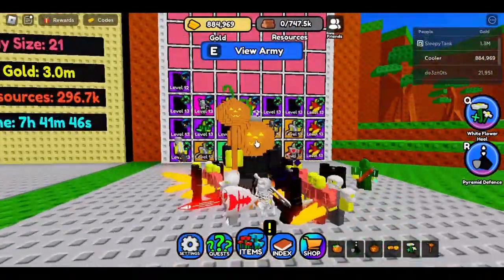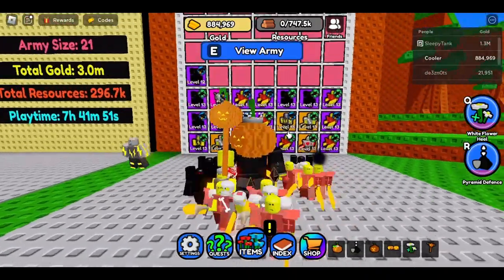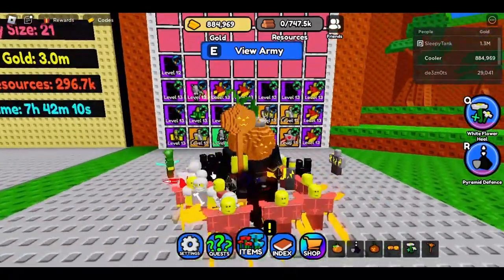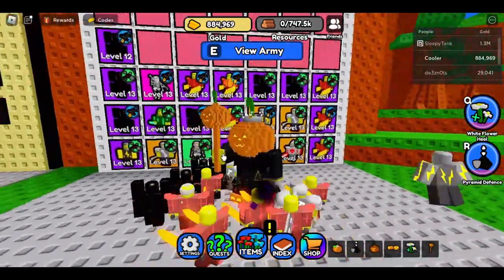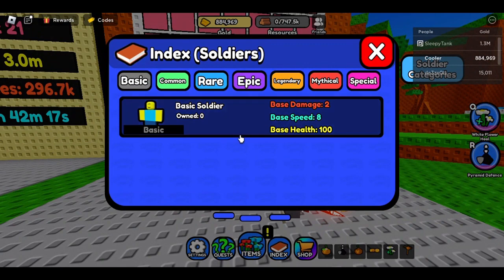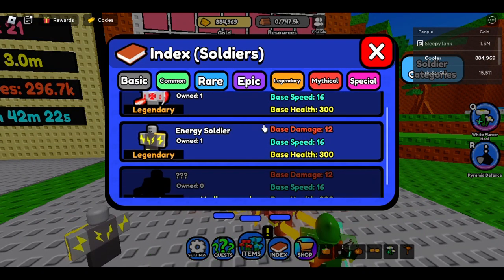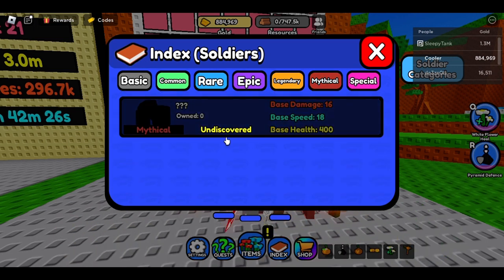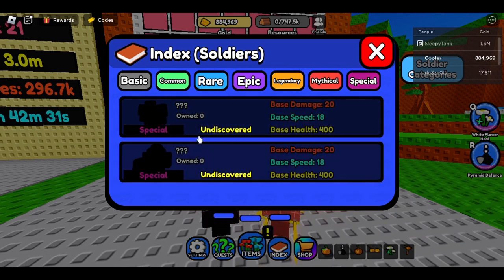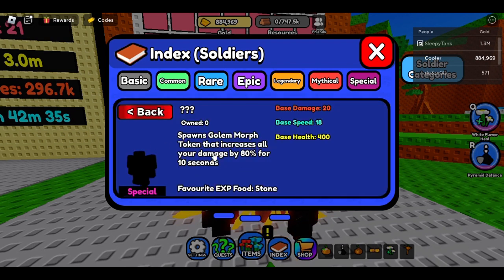Now let's begin with the guide on all the soldiers — which ones are the best and which ones are not. You have the index right here, which is free, even for soldiers you have not unlocked. You've got mythics, and this mythic is among the best. You also have specials — you can get one from a quest, and another you have to buy with Robux. There's also a soldier category for the Halloween soldiers.